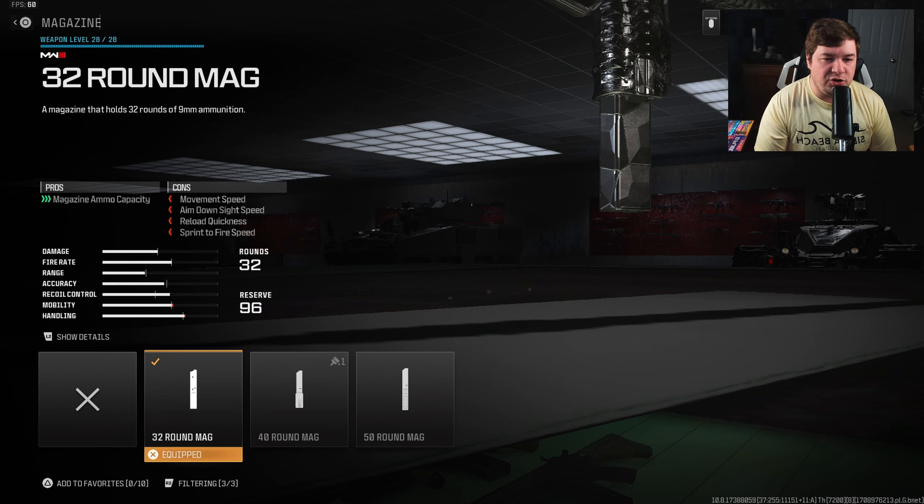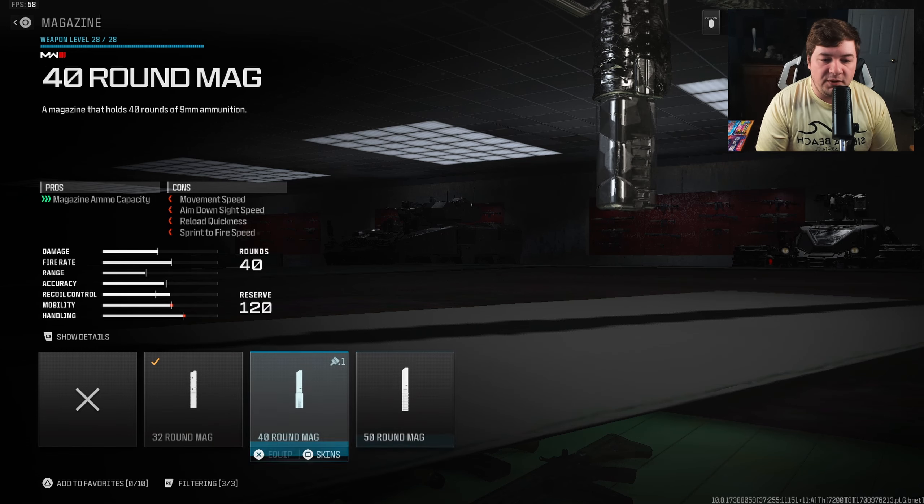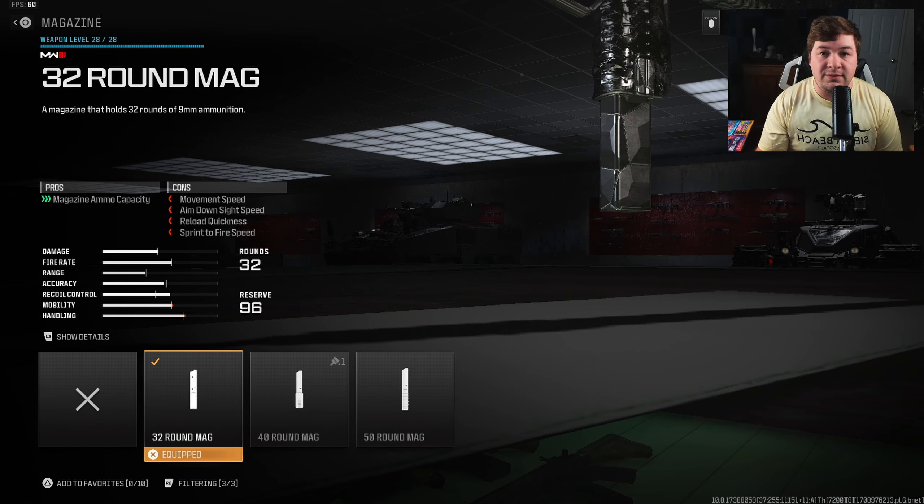For this particular build, I'm going with a 32 round mag. You can go with the 40, the 50, or even the stock 25 if you want. I wanted a faster build, but the stock 25 just didn't feel like enough bullets. The 32 in some situations didn't feel like enough either, but I never really found myself running out of ammo extremely quickly. So it's a preference-based attachment — for this build I'm going with the 32 round mag.